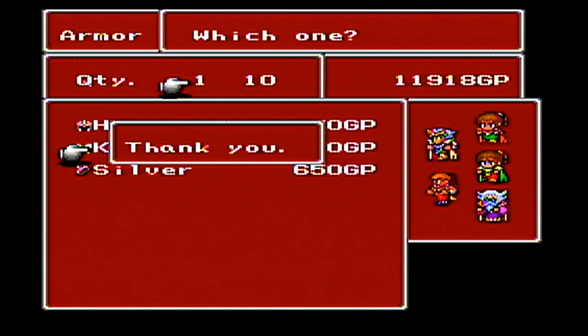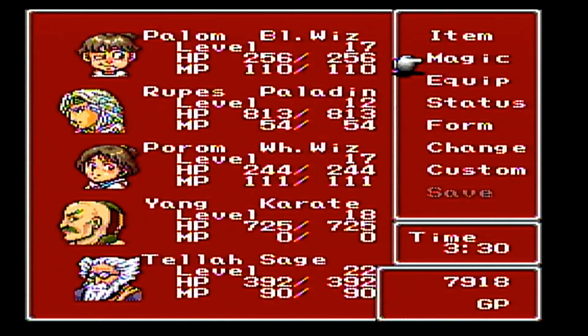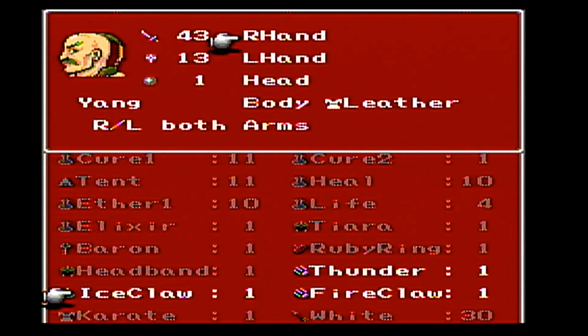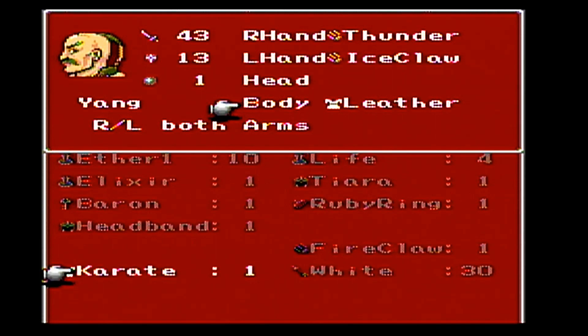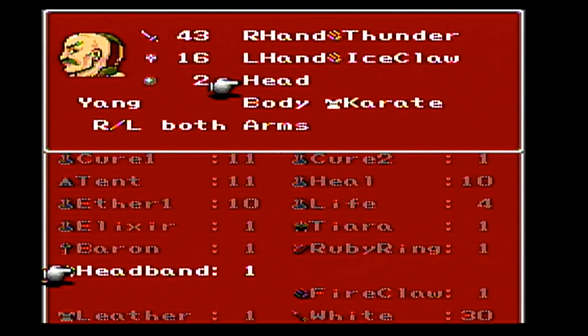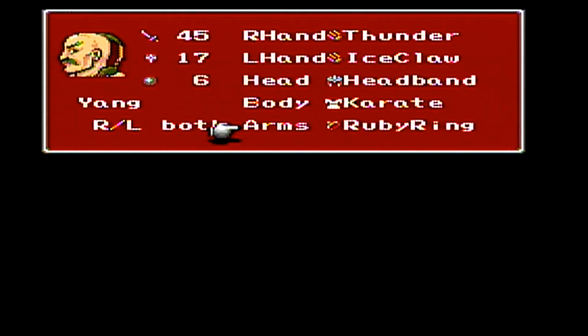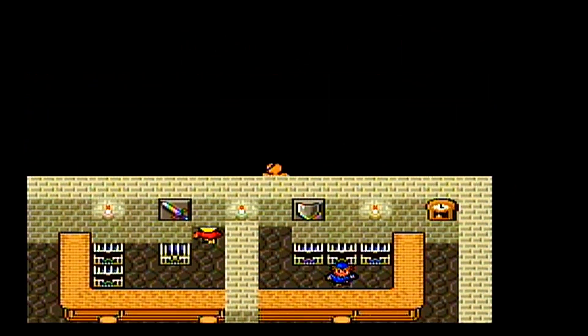That Ruby Ring will help him out because Wisdom helps determine your magic defense. We'll give him the Thunder Claw and an Ice Claw, because the enemies in the new area coming up are going to have weaknesses to thunder and ice. There's no use in doubling up — elemental weaknesses count at once.